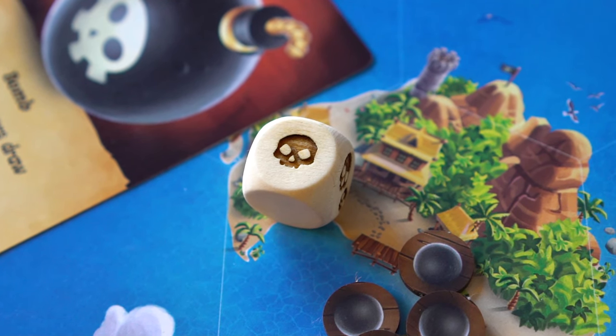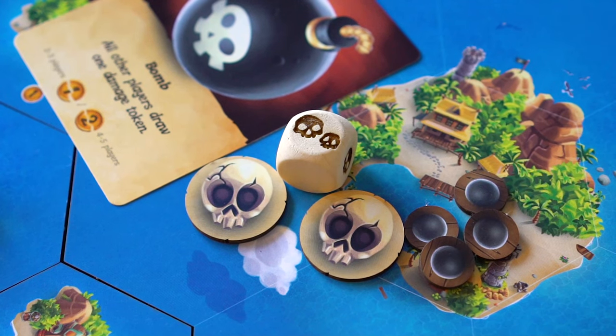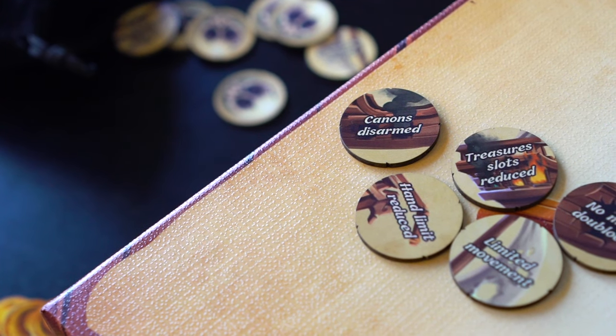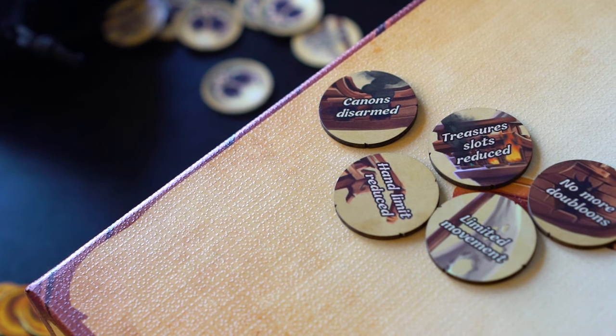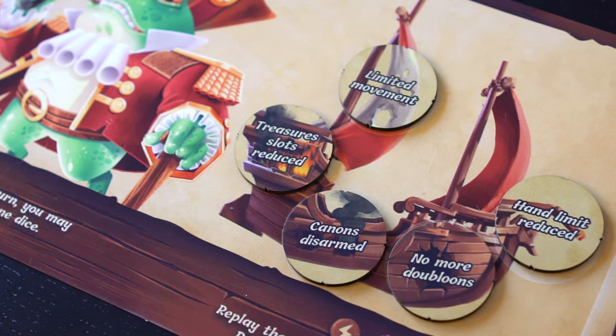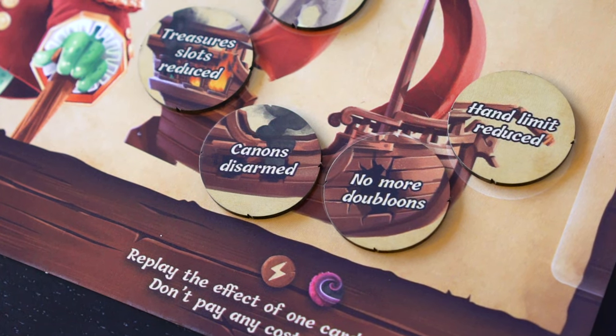At value 1, the targeted ship must draw one random damage token from the damage bag. At value 2, two tokens are drawn. Each of these tokens has an area on the ship represented where the damage from the fired cannonball took place. For example, if the sail of the ship is torn, the player may move only once during their turn, or if the cannons are destroyed, the ship can no longer attack.